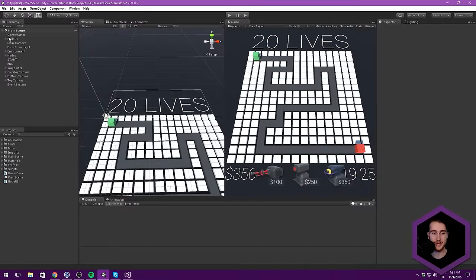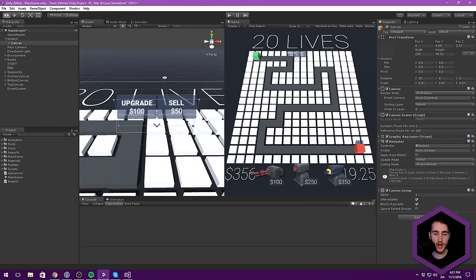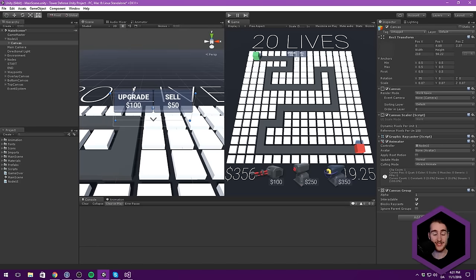Hello everyone and welcome to this video on creating a tower defense game in Unity. Today we are going to be creating an upgrade system that will allow users to upgrade their turrets for a set amount of money while the game is running. In the last video, we created this node UI, which is basically just a canvas with two buttons that hover over any selected turret. The first one is the upgrade button, which we will make actually do something today, and in the next video we can do something with the sell button.